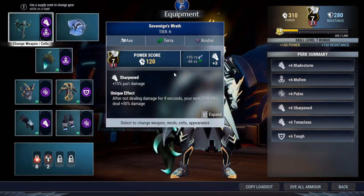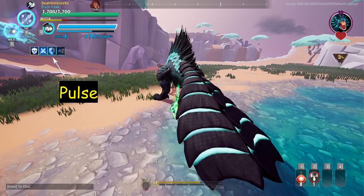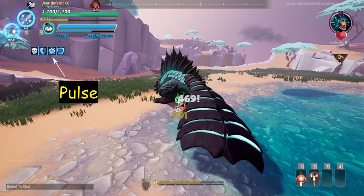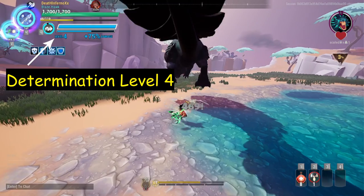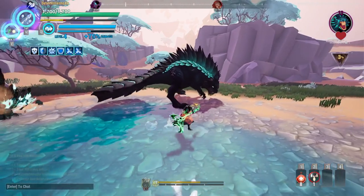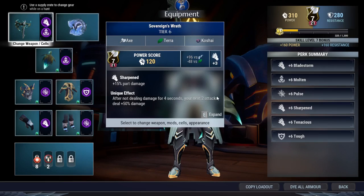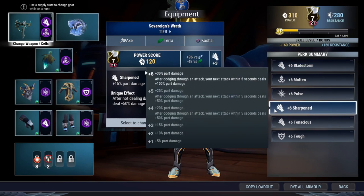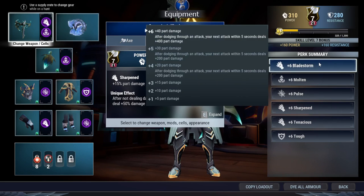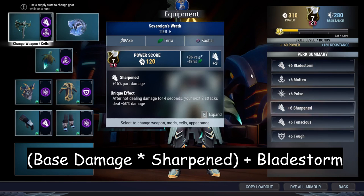How to use this build is actually pretty simple. Make sure the pulse is at max stacks — there will be numbers next to the icon, and when the pulse is at max stacks the icon will change into something else. Then make sure your determination is at level 4 with a full meter, because at full meter you deal bonus damage on the next throw. Make sure you evade through an attack so that Bladestorm and Sharpened activate, and make sure you hit an unbroken part — if you hit a broken part, Bladestorm and Sharpened won't be very useful.